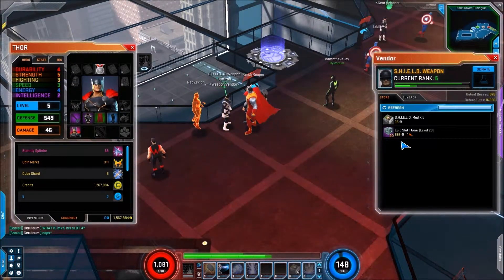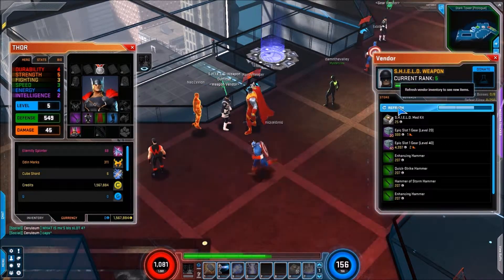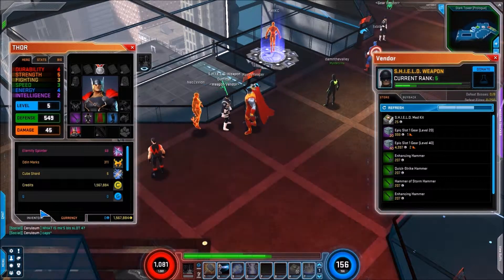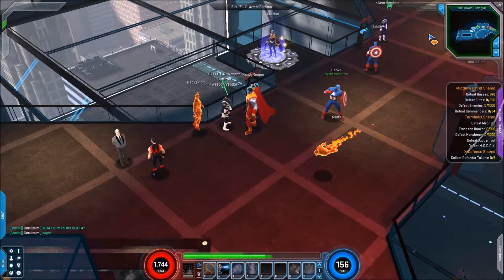And over here is the weapons vendor. Right now it's not showing anything other than this epic slot gear random thing for level 20 — the max level is 60, so that's not really the best gear to get. But if you want to be really powerful at level 20, that's what you do. You can click refresh and it refreshes to your specific character's weapons, like what Thor can use, or whatever character you're going to play at that moment.